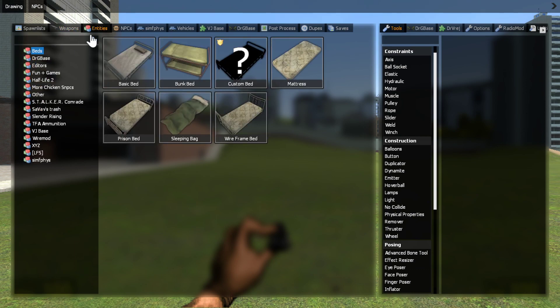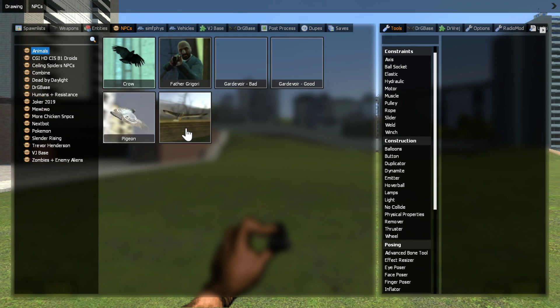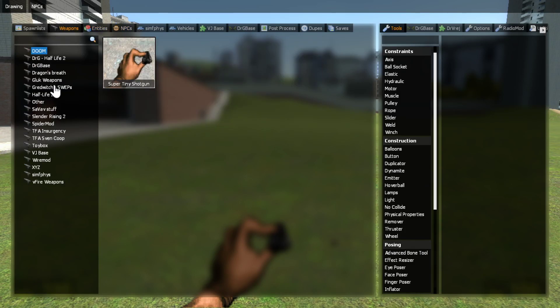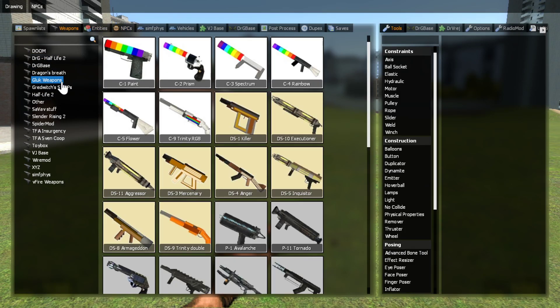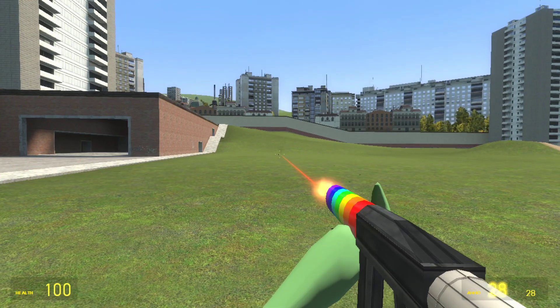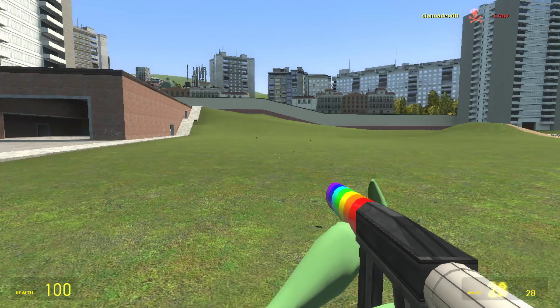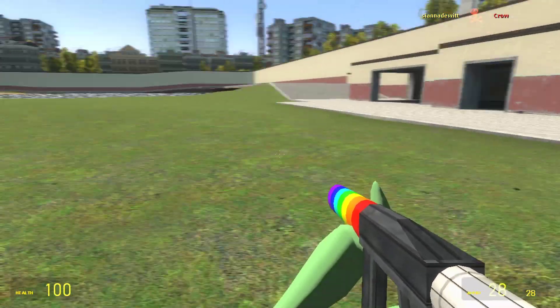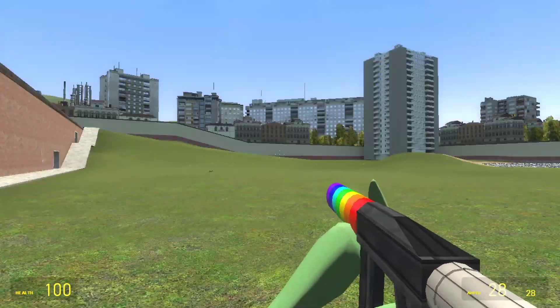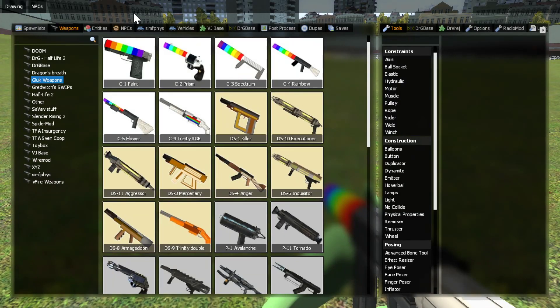So I'm just going to kill something with the ultimate infinite ammo. The crow is like so freaking far away. Let's use this rainbow thing again. There we go. You can kill like a humongous boss and you wouldn't even need to reload.